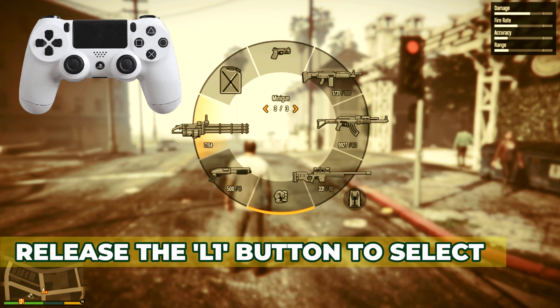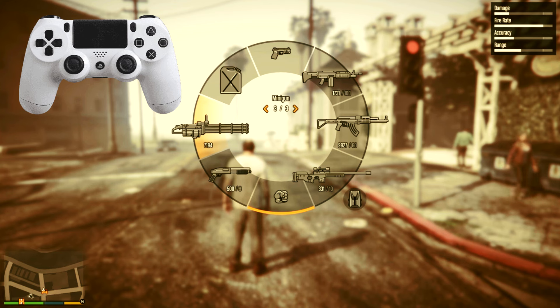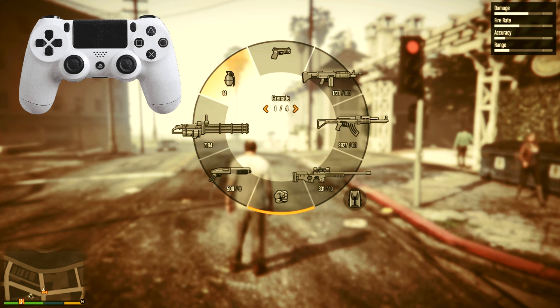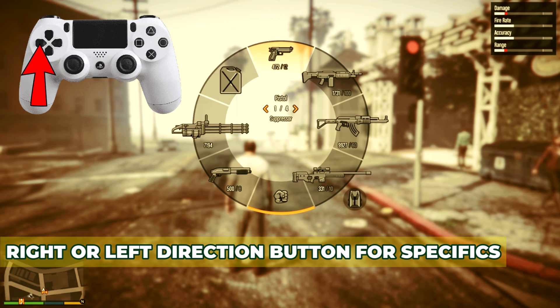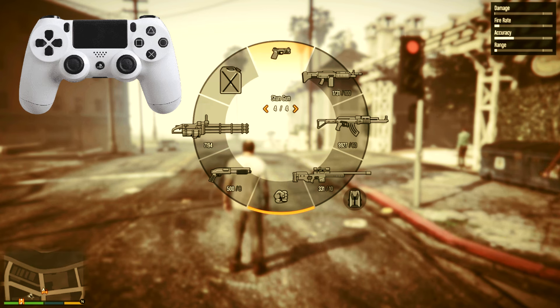Release the L1 button to select the highlighted category. Keep in mind that each category contains various weapons. Additionally, you can use the right or left direction button to find the specific weapon you want from the highlighted category.